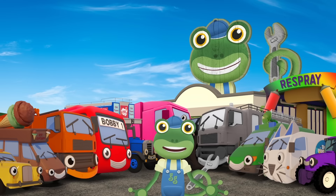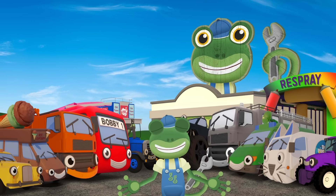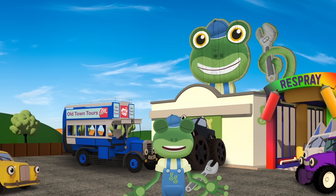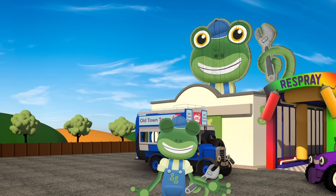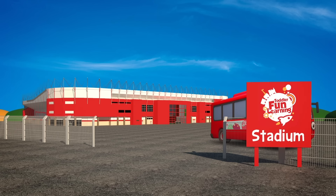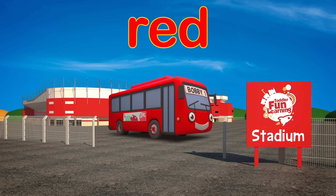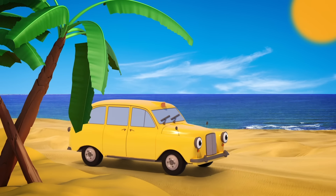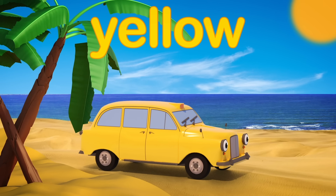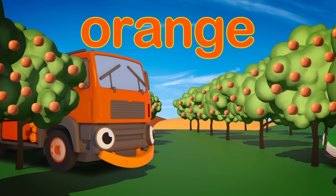Now I think we're ready for a game of hide and seek. I'll count, you hide. 1, 2, 3, 4, 5, 6, 7, 8, 9, 10. Ready or not, here I come! Is that Oscar or Fiona, all red? No, it's Bobby the bus instead. Who's that there in the sand? It's Tony the taxi, bright yellow. Rebecca is easily seen - she's forgotten that she's orange, not green.